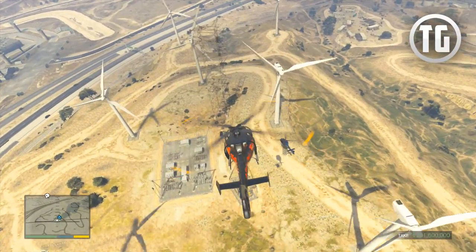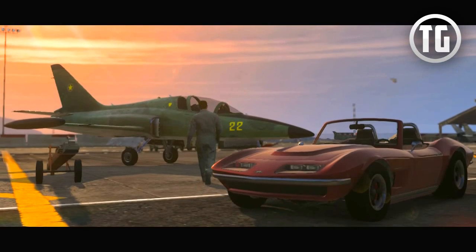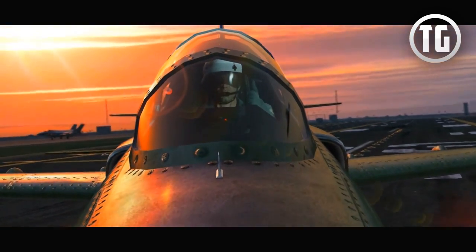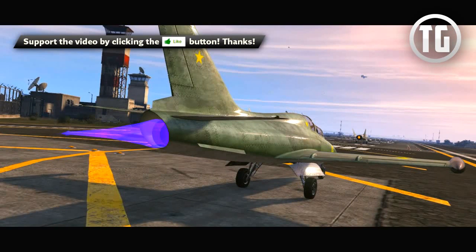Without further ado, let's get right into this breakdown. First up we have an opening shot of Fort Zancudo with what looks to be the new Buckingham Miljet taking off. Next you'll see the new vehicle which is the Coquette — you can get it in convertible or hardtop. To the left you'll see the Besra, which is going to cost nearly 2 million dollars and doesn't appear to have any lethal capabilities like missiles, at least from this trailer. This all leads me to believe that the flight school may be a sectioned-off or instanced event taking place in Fort Zancudo.